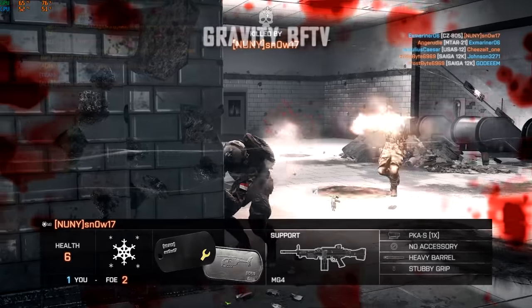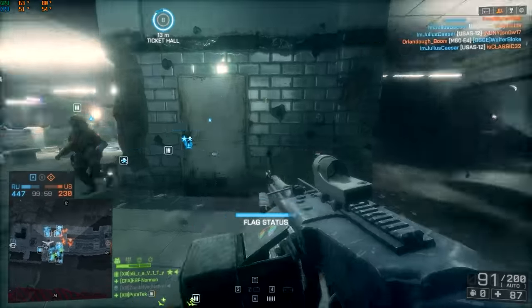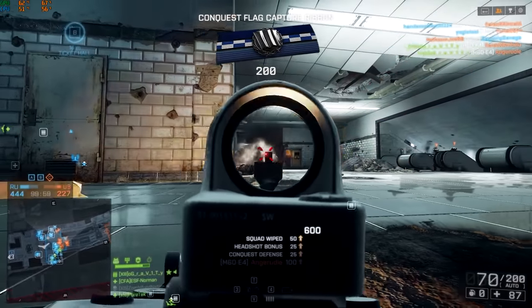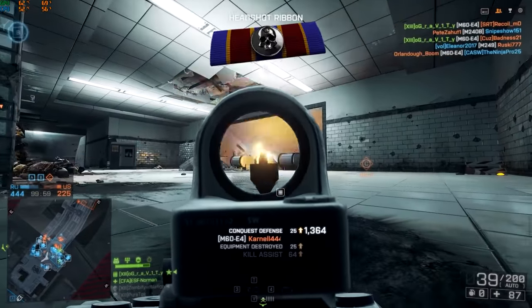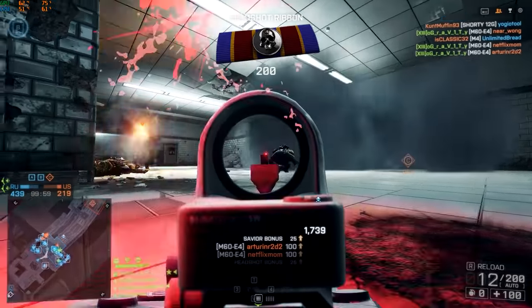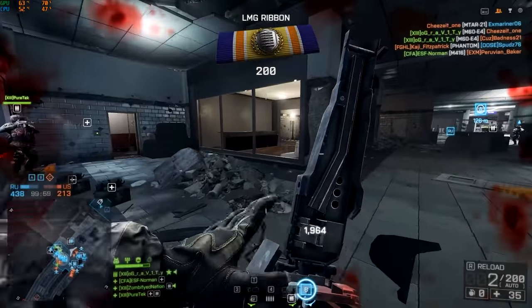A clip sent in from Gravity BFTV — this is the infamous push on Metro. As you go around the corner here it can be very difficult, but the enemies don't spot him. He also has an M60 — you couldn't ask for a better weapon for this situation. He goes through a load of enemies like a knife through butter, taking down nearly 2,000 points in that stack.